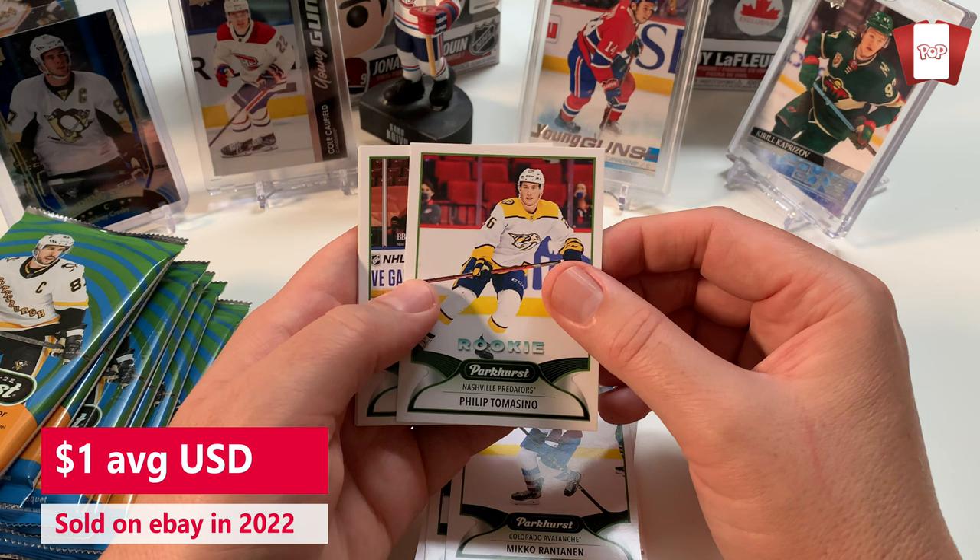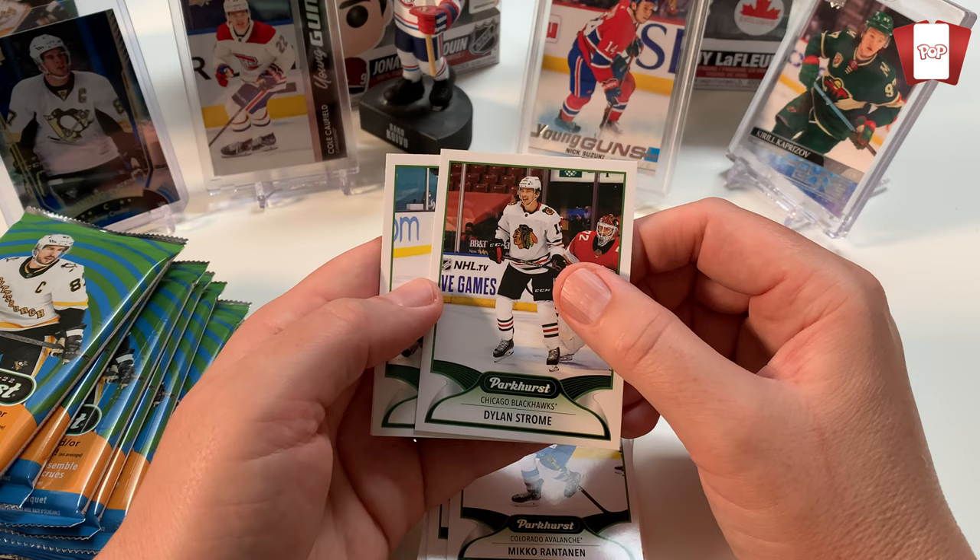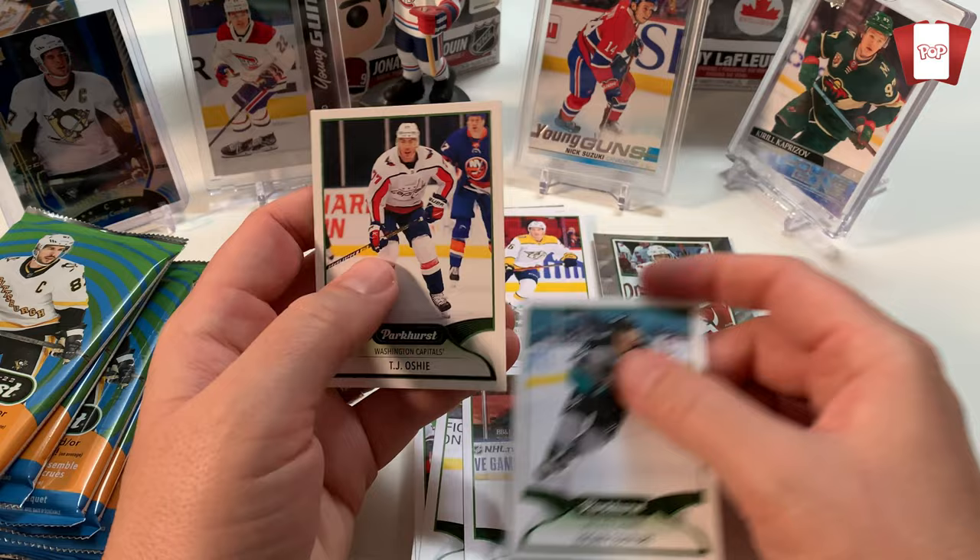Miko Rantanen. Oh got another rookie - Philip Tomasino from Nashville. Sweet. What I want to do is make rookie collections - keep some in my personal collection and sell a bunch of same-player rookies across multiple sets. That's my plan. Not for massive profits, just enough to go back into my collecting. That's all.